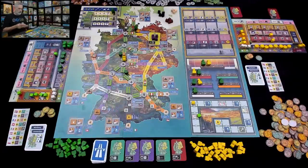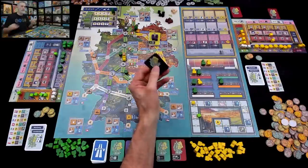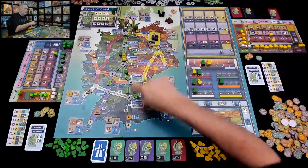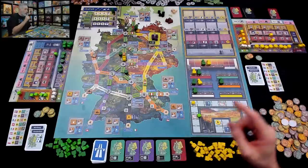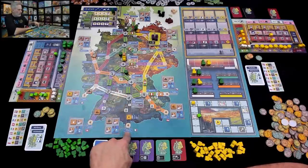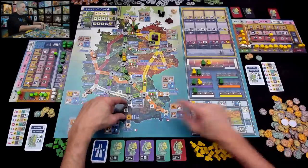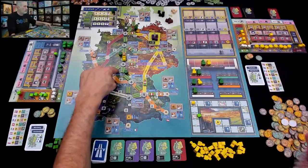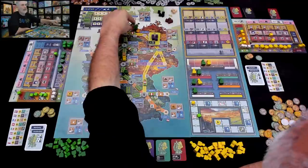It is Jen's turn. She wants to keep on driving South. She is going to play black to extend the black Autobahn for the first time — connecting down here toward Milan, because that's where she wants to deliver chemicals. When she builds here she'll move forward on the progress track. This is a double-link section — so far we've only built singles. Oh shoot, actually we did build doubles earlier.